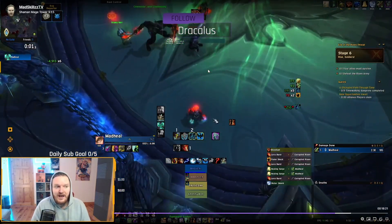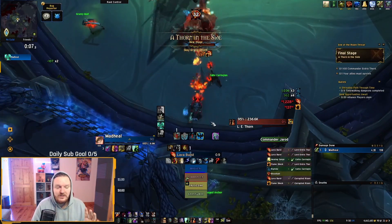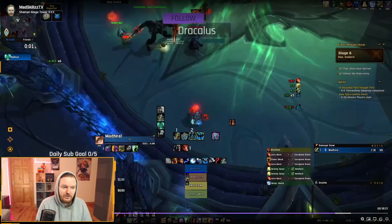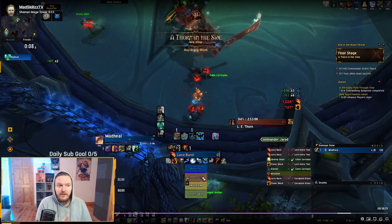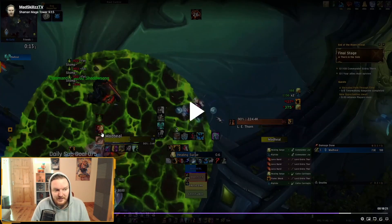Straight afterwards you're going into the last phase. I use Bloodlust and Heroism — you kind of have to use it here. The first thing the boss is going to do is jump on you and put a puddle underneath you. You run out of the puddle straight away, and then you get a debuff. There's going to be a debuff over your head — around 6 seconds. What's going to happen is AOE damage going out from you based on how much HP you have. If you're full HP when this debuff goes off, everyone is going to die.